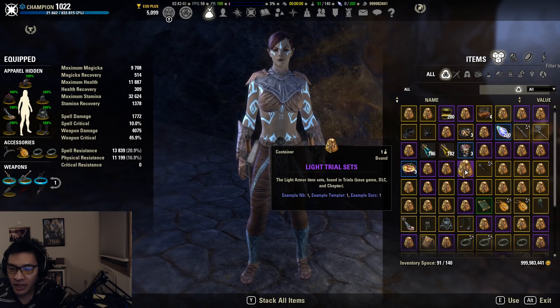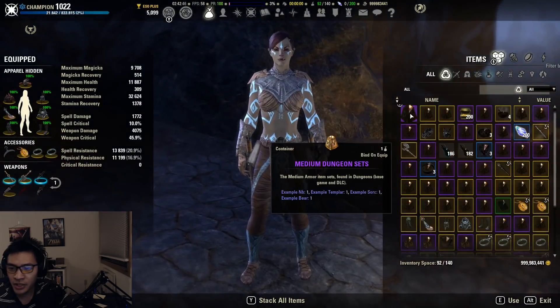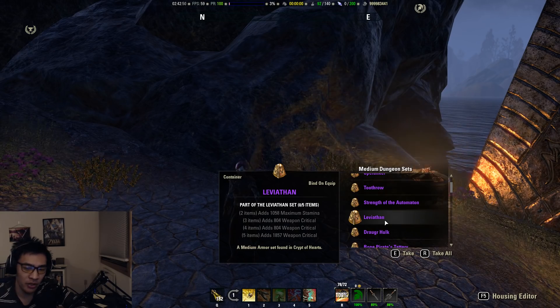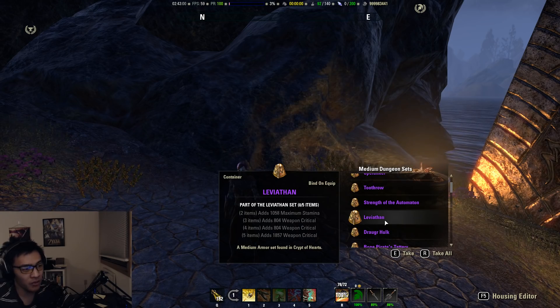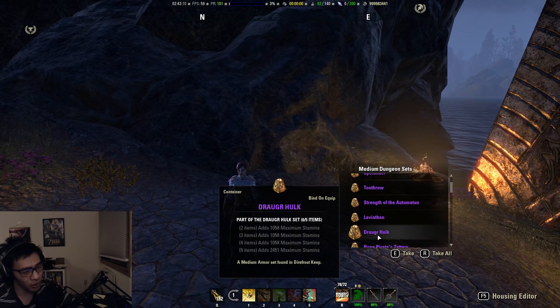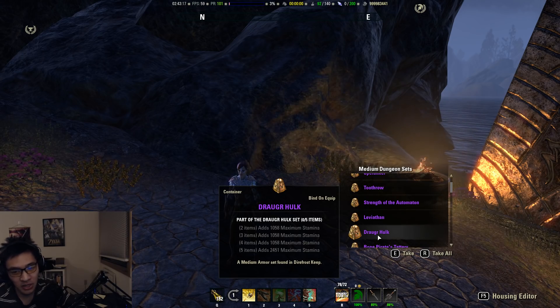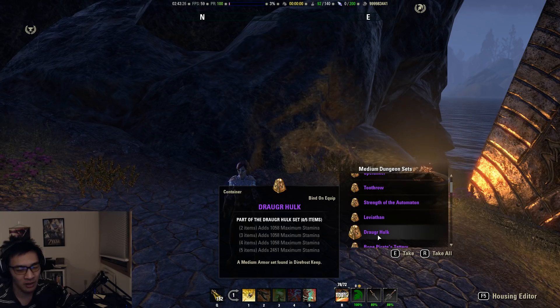Another set to consider is Leviathan — basically the Stamina version of Mother's Sorrow. It adds a lot of weapon crit and you want it as a body set for that static five-piece bonus. It drops from Crypt of Hearts, so you can farm it there for body pieces. Dragon Hulk is also another option — max stamina isn't quite as useful for Stamina DPS compared to Magic DPS since you don't have as many max stamina modifiers, but in a pinch you can run Dragon Hulk. It's a medium armor set dropped from Direfrost Keep.